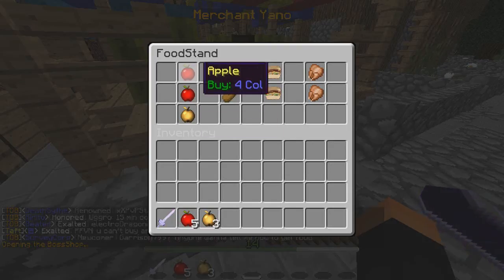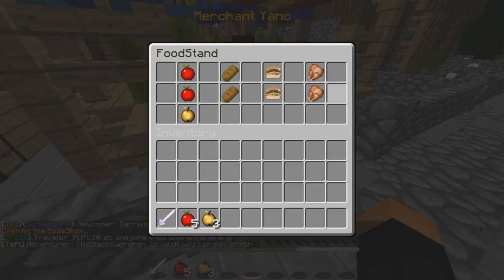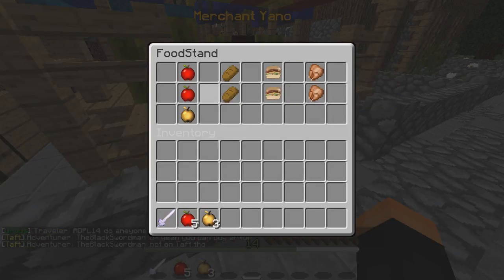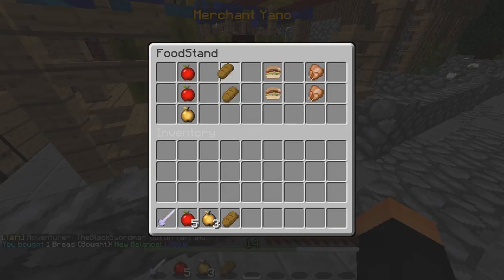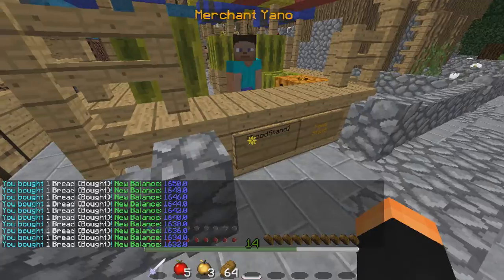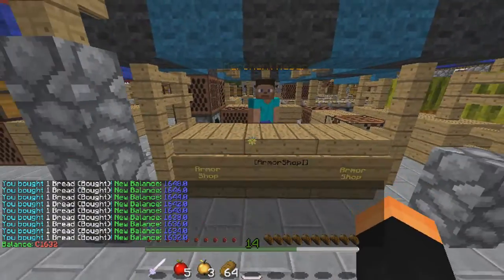Food stand — oh, these are cheap! Cooked pork chop. There's buy and sell options — looks like bread is 4 or 2, cheaper is always the way to go. I hope I'm not spending all my money — I just want to buy a stack of bread. Oh, there's an armor shop too.